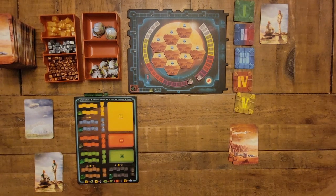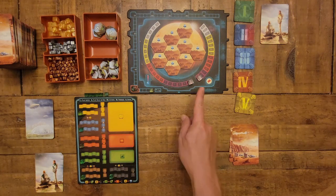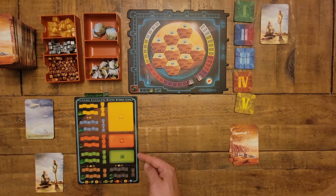Let's do the setup of the solo mode, which is pretty quick — whether in the solo mode or the multiplayer mode, setup is very fast. You'll see two main boards: we've got the Mars board and your individual corporation board. Let's start with the Mars board.